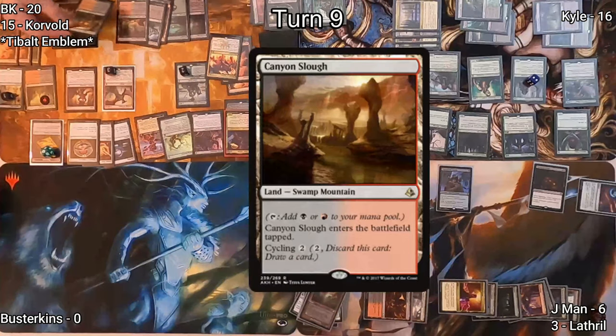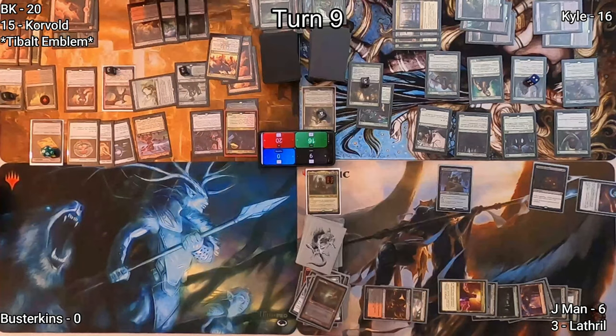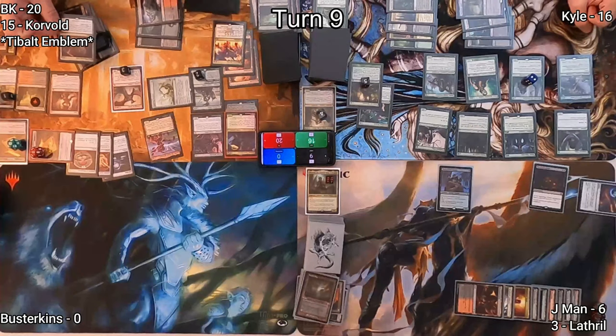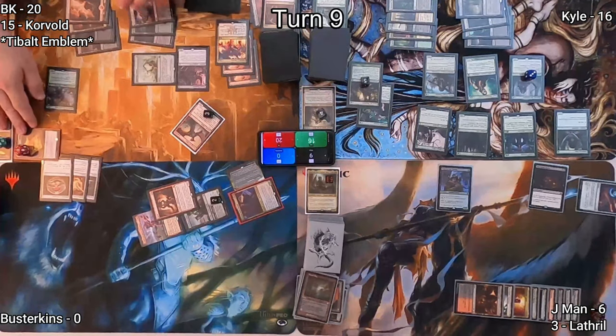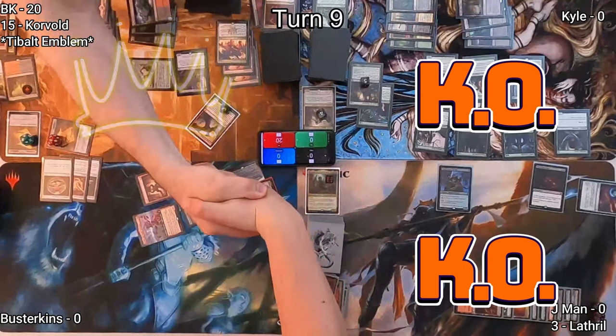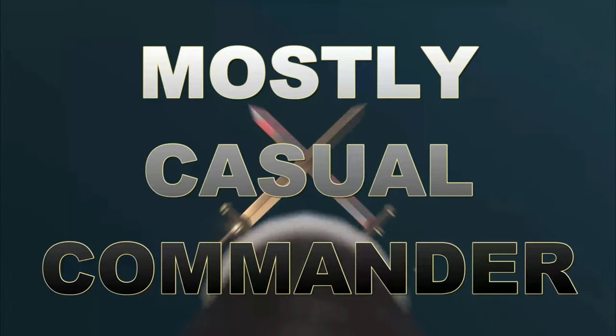On my upkeep, I exile a Mountain under Theater of Horrors. I cycle a Canyon Slough, then cast Thrill of Possibility, discarding two lands and drawing two cards. I find Hurl Through Hell, and with it I exile Kyle's reach creature, which allows me to cast it. I move to attack, and by pumping up Scourge of Valkas using my Treasures, I have lethal combat damage against both of my opponents. Good game, guys — had a lot of fun. Please tell us what you think, and like and subscribe to support the channel. Thank you very much for watching.